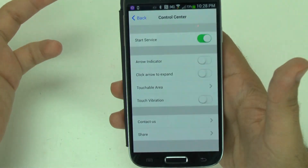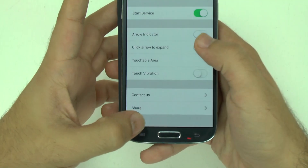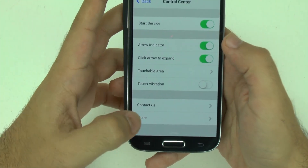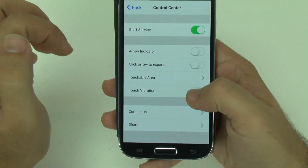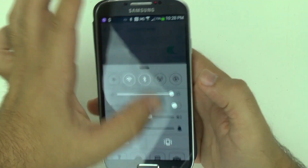When we open it up, once you start the service, you can have the arrow indicator at the bottom — so if you want the arrow indicator to kind of tell you to swipe through, you can do that. I like having it off. You can also have the vibration touch on there, so as soon as you go right there it will vibrate.